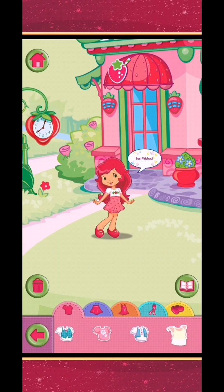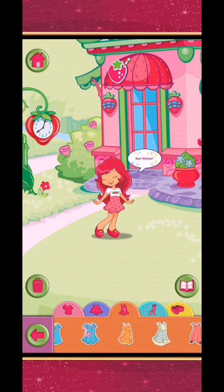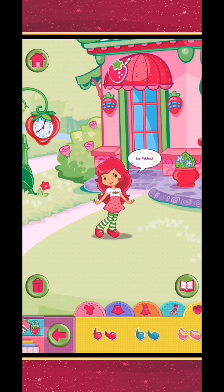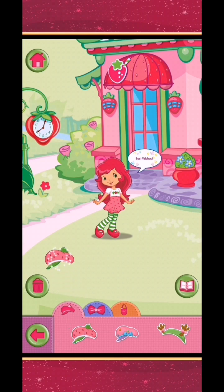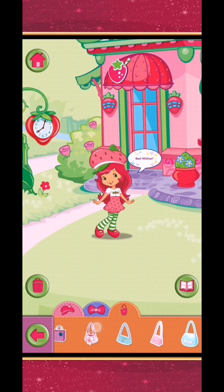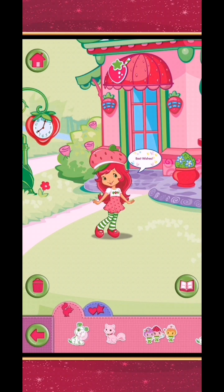Hi, that's me! Choose fun fashions to make a fruit-tastic outfit. Tap an accessory or drag it — use two fingers to pinch and modify the item size.